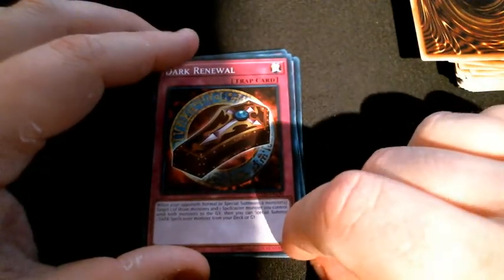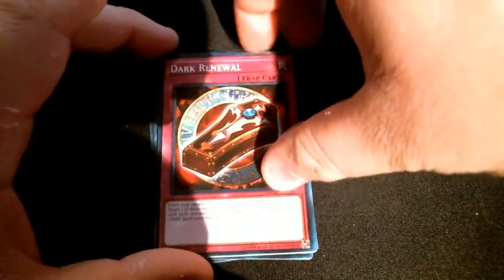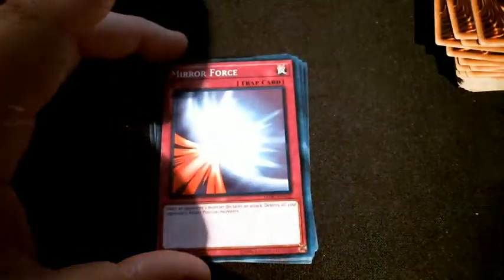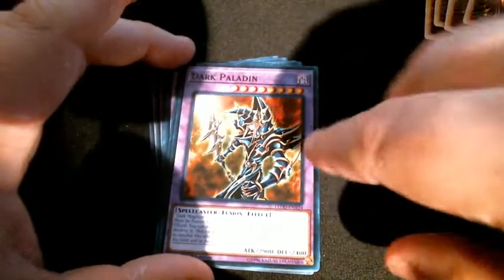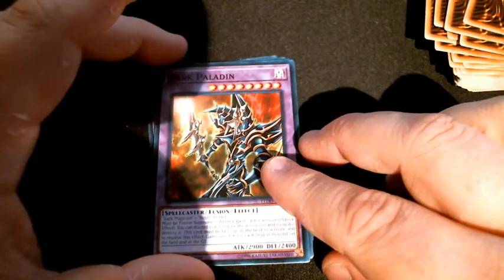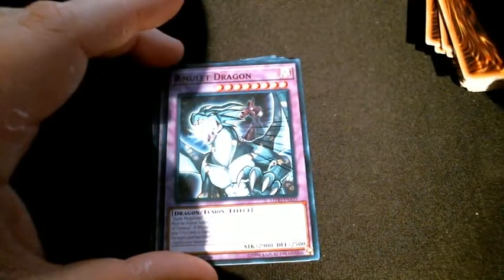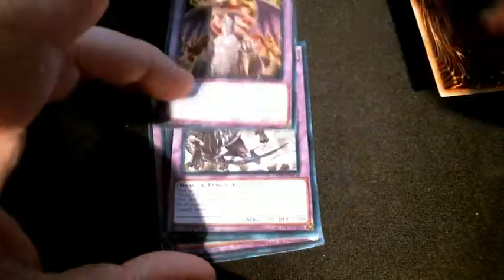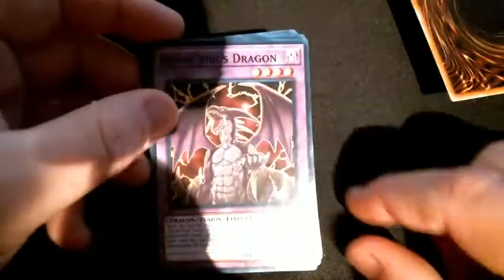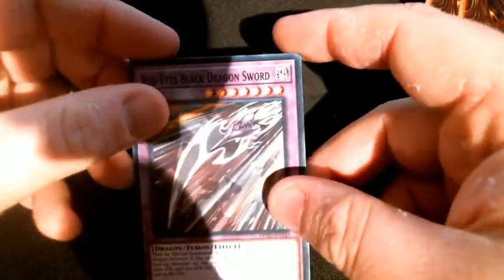Dark Renewal is another one I like — as long as you control a spellcaster, when your opponent summons a monster you can activate this, sacrifice their monster and your monster, and special summon one dark spellcaster monster from your deck or graveyard — a perfect target to get your Dark Magician. Crush Card Virus doesn't see too much play. Mirror Force is standard. Tyrant Wing and Fang of Critias targets. Dark Paladin using Eye of Timaeus with Dark Magician — always good, especially against Dragon decks. Amulet Dragon, Dark Magician Girl the Dragon Knight, Doom Virus Dragon, Tyrant Burst Dragon, Mirror Force Dragon, Time Magic Hammer, Rocket Hermos Cannon, Goddess Bow, and Red-Eyes Black Dragon Sword.